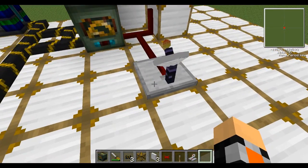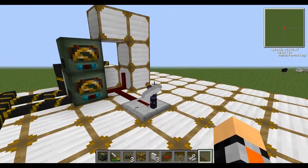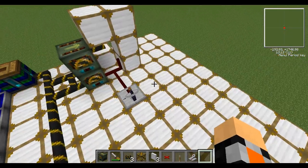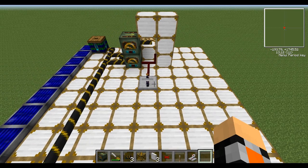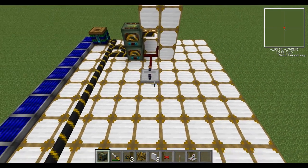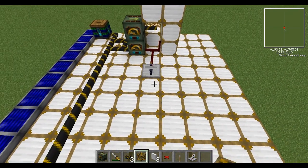Instead of using a lever, I'm going to use a wireless receiver — if you remember I made those remotes earlier, it would be a shame not to use them. Use a screwdriver to turn it around and right-click to set it to forwards, frequency one. What I'm going to do instead of the remote is set up a control room later. Now we need to do exactly the same but for every other direction.